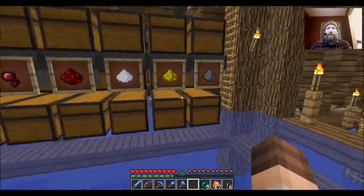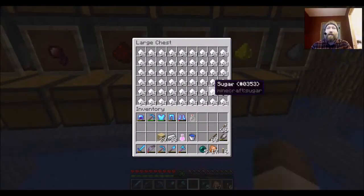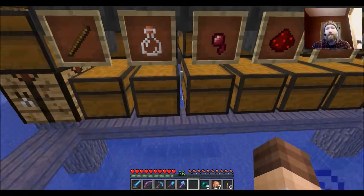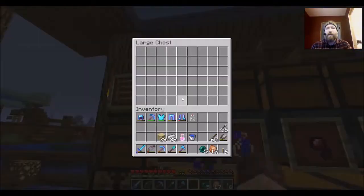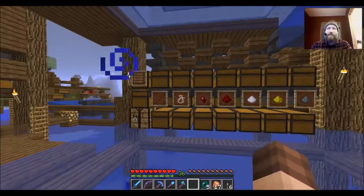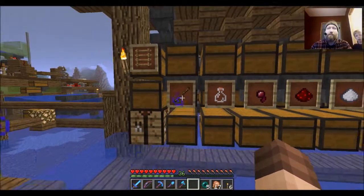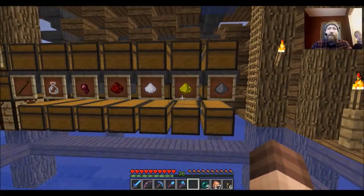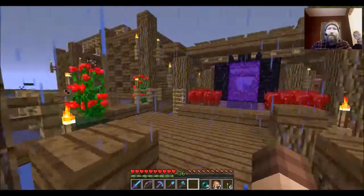So we get all their good drops — a whole lot of each of these here. This is kind of all for the taking, and anyone that needs to use these for building supplies or any other kind of crafting. Doc likes to call this — instead of the witch farm — he likes to call this Tad's stick farm, because that is the number one thing produced here: sticks.